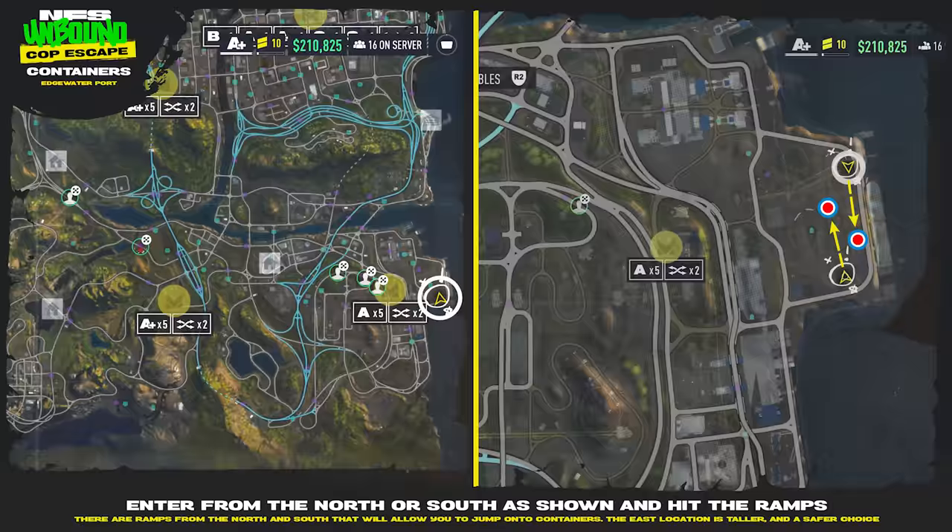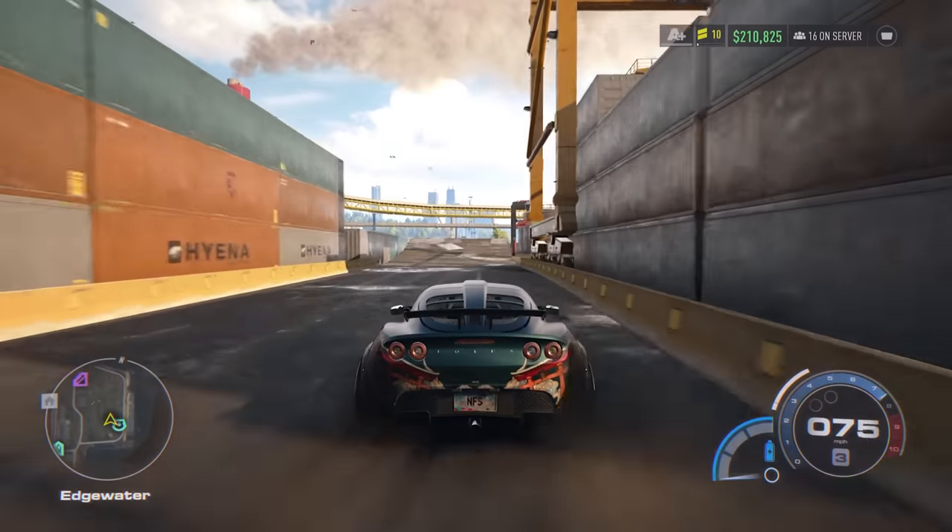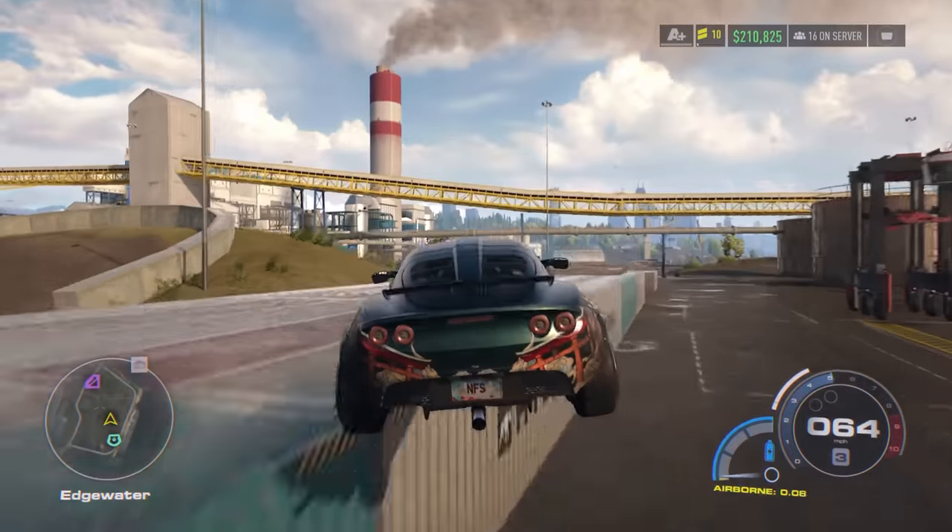Next up is the containers at Edgewater Port. There are ramps from the north and the south that will allow you to jump onto the containers. The east location is a little bit taller and a safer choice.